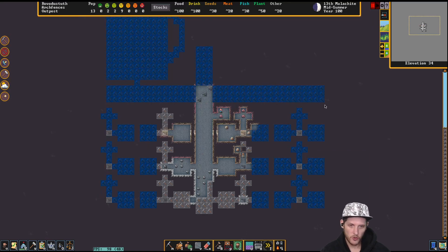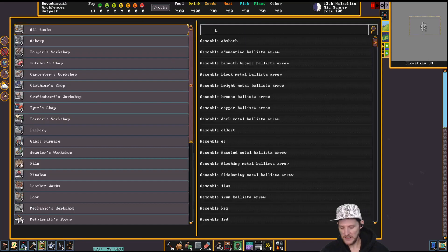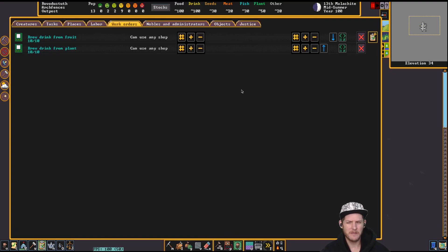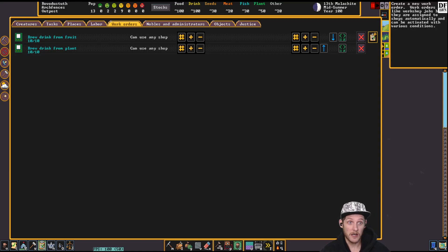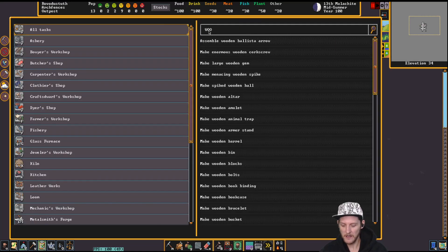I'm going to do my basic work orders really quick just to make sure we're going. I heard there's a DFHack feature where you can save, import, and export work orders — I looked around and didn't see it; maybe it's not available yet. If it's there and I'm missing it, let me know in the comments. I'd love to have a base set of my eight standard work orders — like wood and bin.